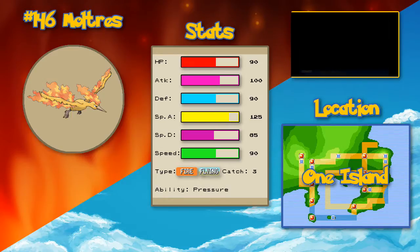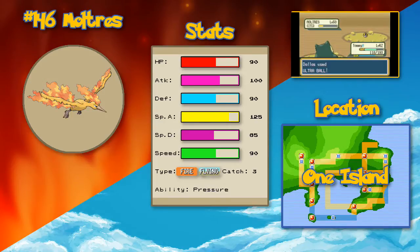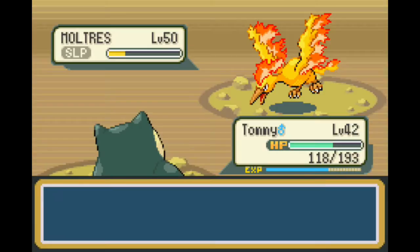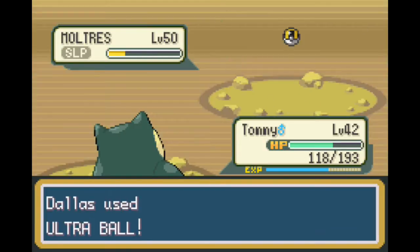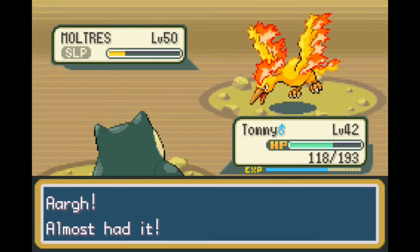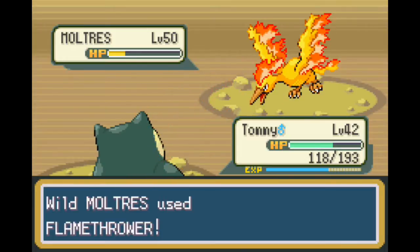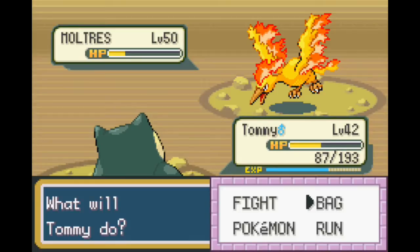If you can set up Moltres with a Sunny Day going, that'll be great because Surf will not be doing nearly as much damage, but your Fire Type moves will be doing all sorts of great damage - you'll just be having a wonderful time burning everything in your path to the ground. That was more than one shake, which is crazy and makes me have some hope for this battle.